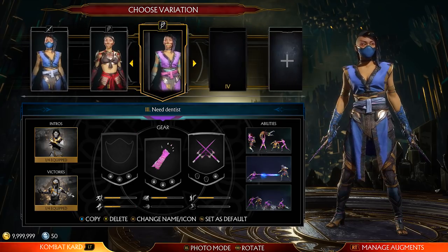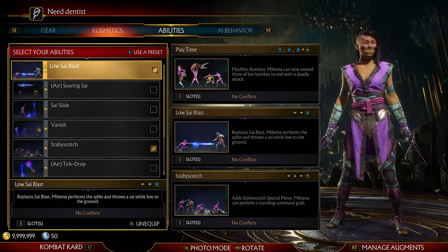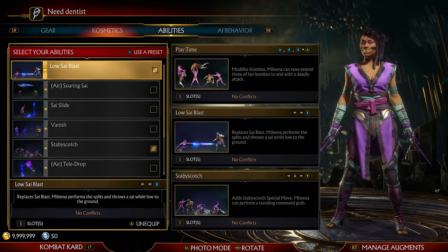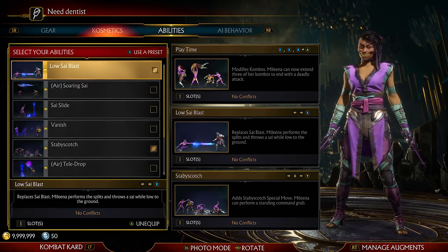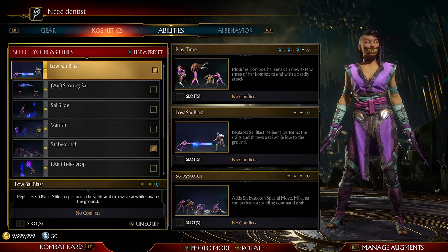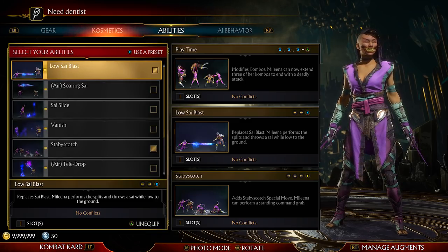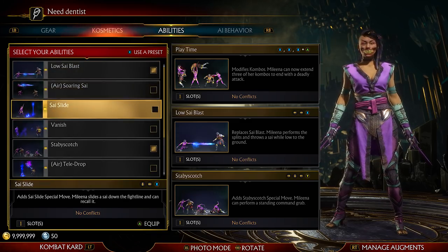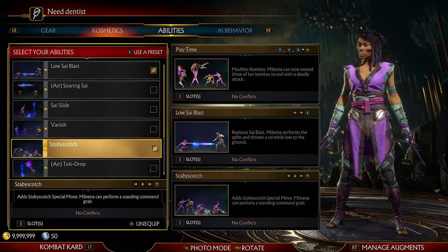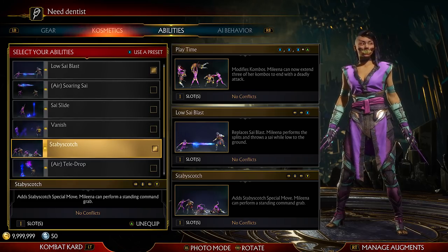This is the variation we're going to use because it's the same as my variation number one, which in my opinion is probably the best combination she has. Low psi — it's always good to have a low projectile. It's definitely not as fast as MKX, but you can still mix people up who don't have the best reactions. Low psi always good, crushing blow if you go under your opponent's projectile and hit them with the meter burn does good damage.